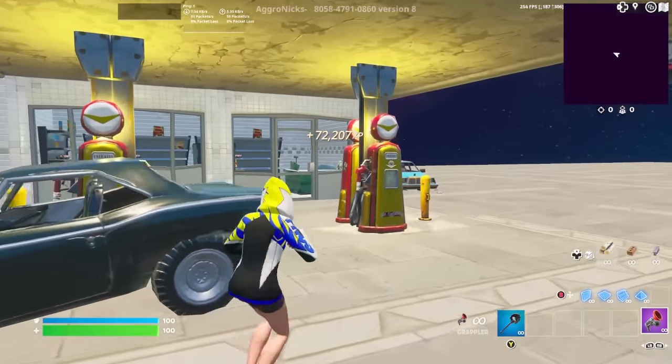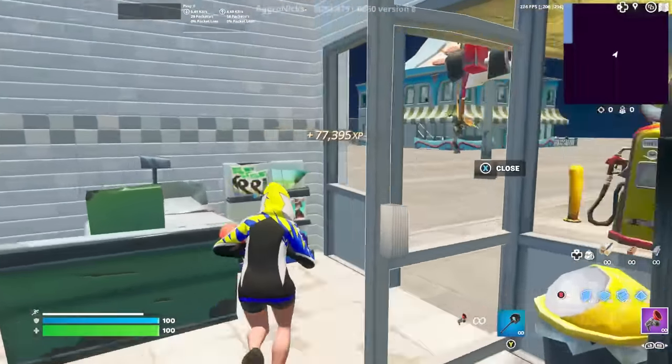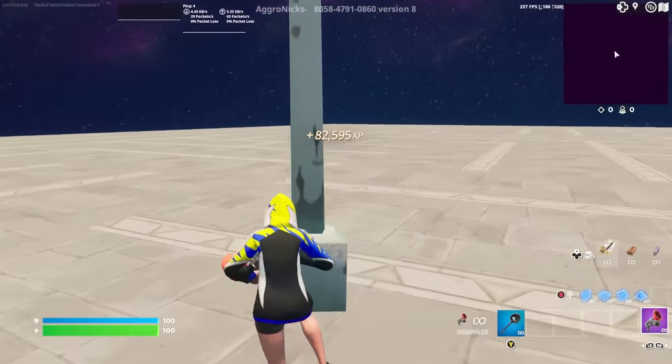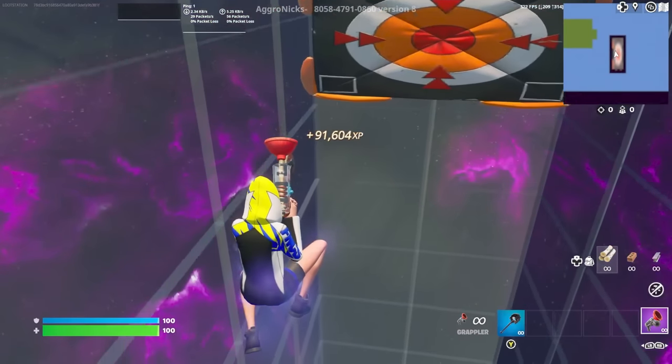Go to your right, go to the very top of this building, and interact with this button there. Then turn around, go back to the gas station, and interact with the AFK XP boost button. Go inside here and activate this button, then go back out and activate this button. Then turn around and go into the AFK room right here.